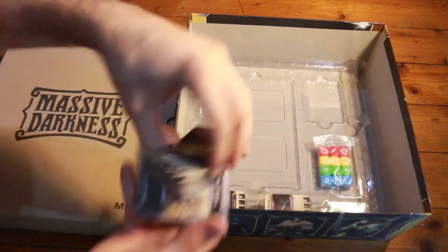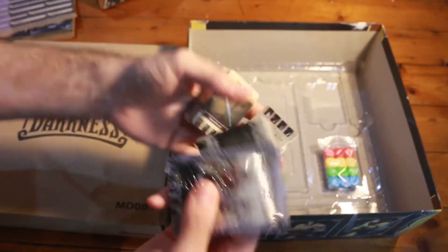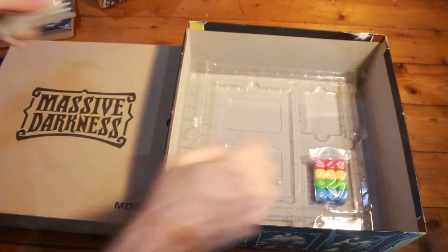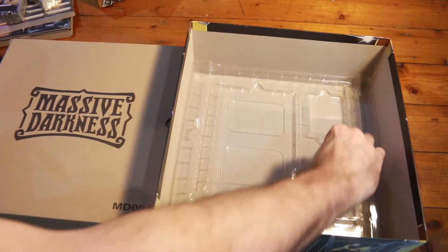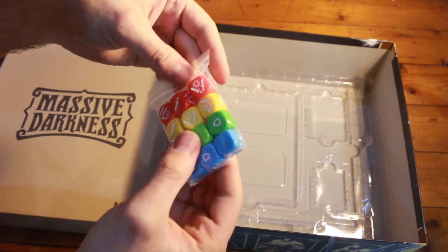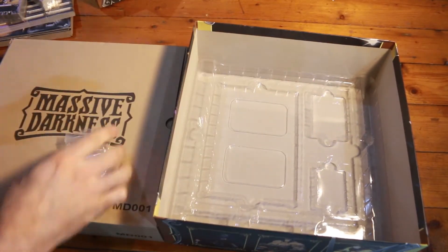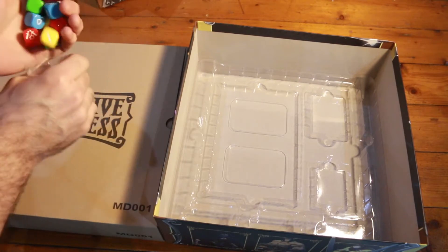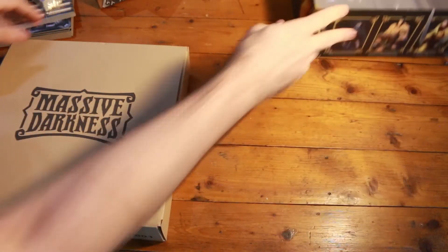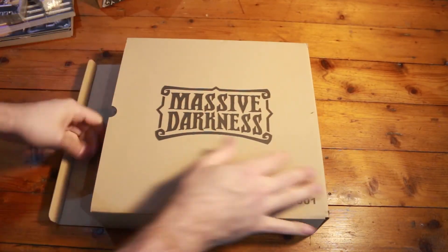Now we've got some cards. And by some cards I mean we've got a lot of cards. Looks like we've got some weapon decks down here, and in here I'm sure we'll see some monsters and some heroes — very cool. We've got some custom dice with the usual swords and shields. Very brightly coloured, very nice to see. And that kind of leads us to the miniatures. I'm very excited to see these because Cool Mini or Not always do amazing minis.